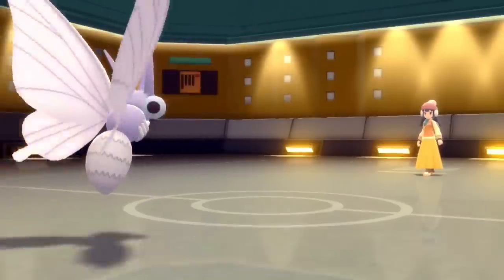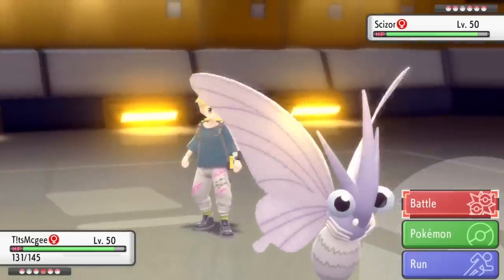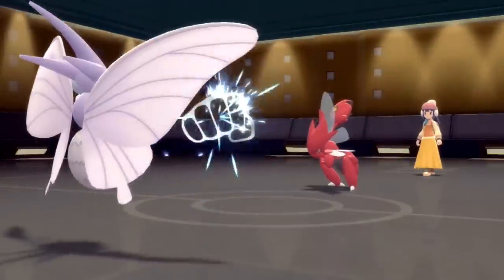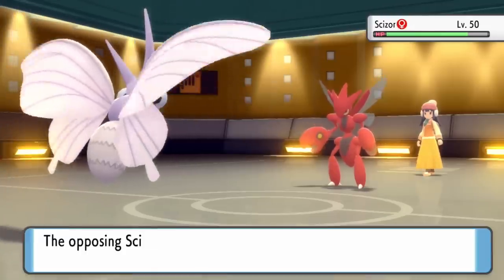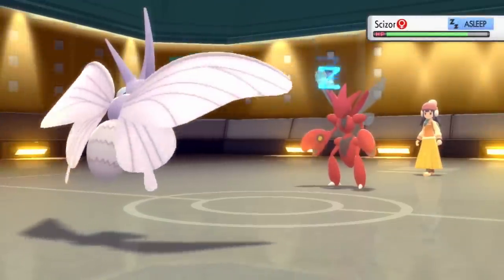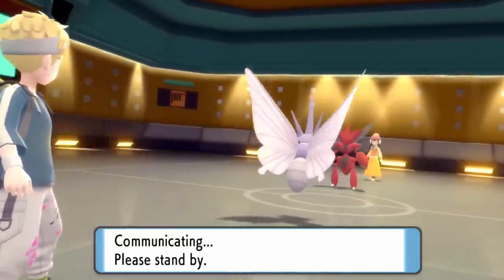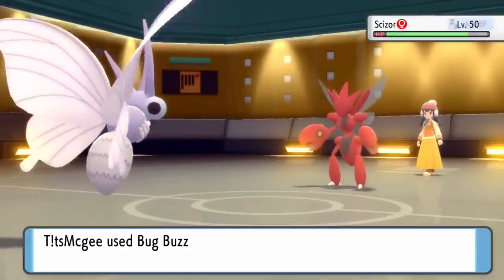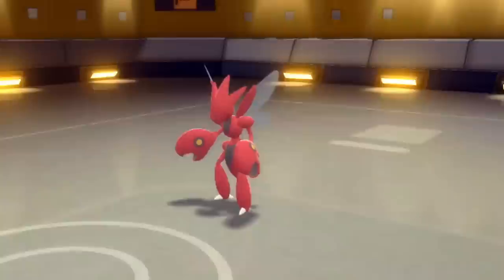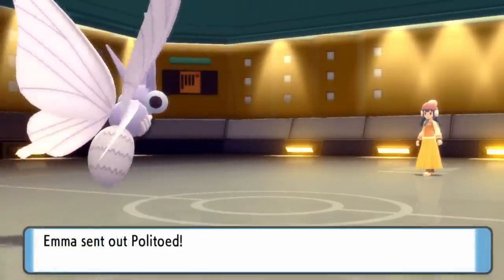That's actually the first Manaphy I've faced in Wi-Fi battles. Back to the match — in comes Scizor, and I actually go for Sleep Powder here. Knowing it's going to get off a Bullet Punch, I figure I can take at least one depending on the set. It shows me it's a Life Orb set, so it's definitely offensive. I take one Bullet Punch and put it to sleep. With my Tinted Lens ability, Bug Buzz is able to kill it anyway, especially with two Quiver Dances. So in hindsight I probably shouldn't have risked the Sleep Powder, but I get the Bug Buzz off and take care of Scizor, which is a huge threat.